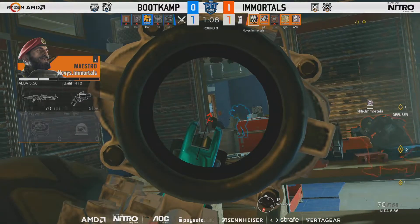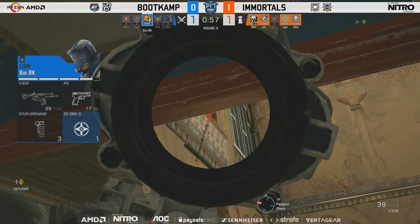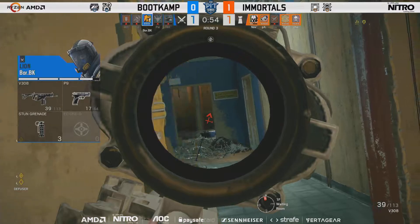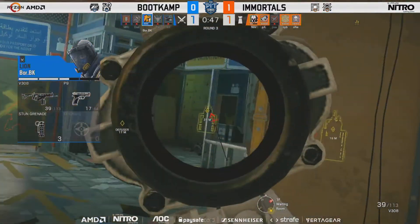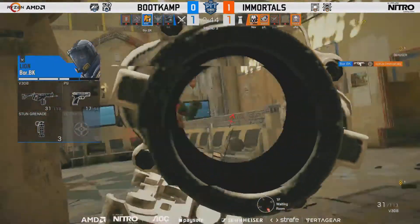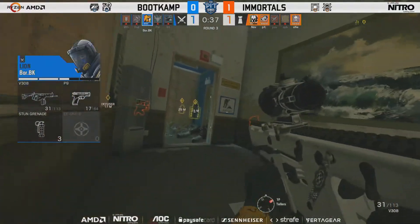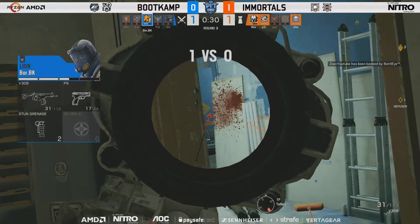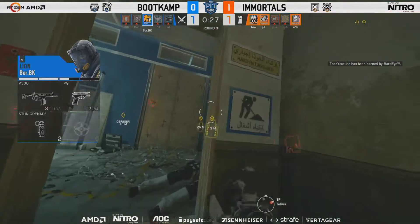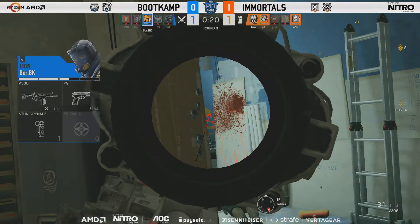Lion still has one E1D charge left and three flashbangs — could move in very nicely for a quick solo push. He's waiting for someone to rotate. One minute left remaining. He activates the E1D charge and tries to push in — an opportunity to make a kill, but he's not going to see the Smoke just yet. 45 seconds left. The rotate from Cyber can't find the kill. 40 seconds left — Boar comes through into Tellers area, flashbangs going out, 31 bullets in the magazine.